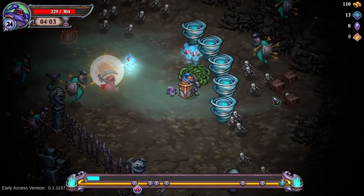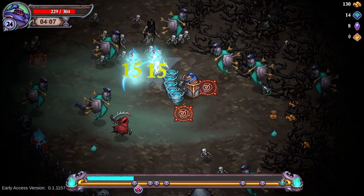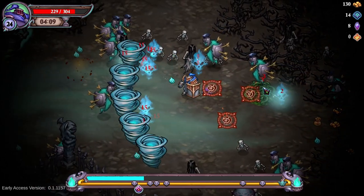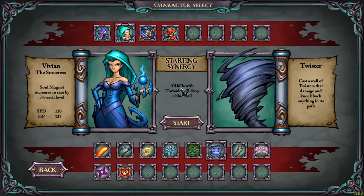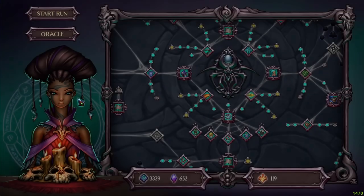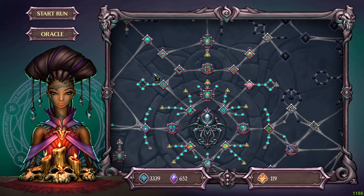Hello peeps, if you are struggling to finish a level in Spirit Hunters, this video might be for you. This build helped me conquer the first 3 maps and I will jump into the last one when I have some time. So what you have to do is choose Vivian. Her passive gives more magnet range when you are picking up experience. You want to go with the tornadoes because each kill caused by them will drop blue orbs. You will have a wall of tornadoes around you that will kill and push everything back and you will level up like crazy. For normal difficulties you don't need so many points into this, but for the harder ones you kinda need them.